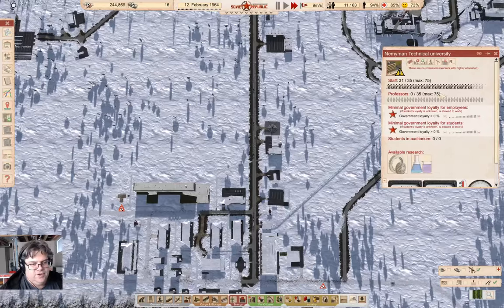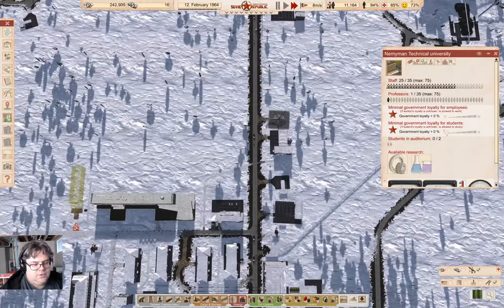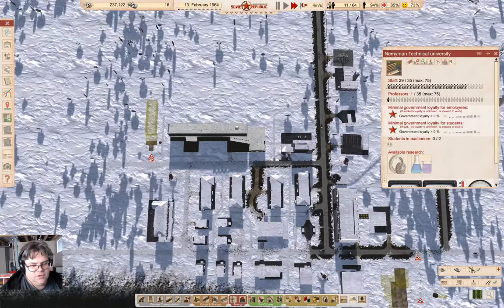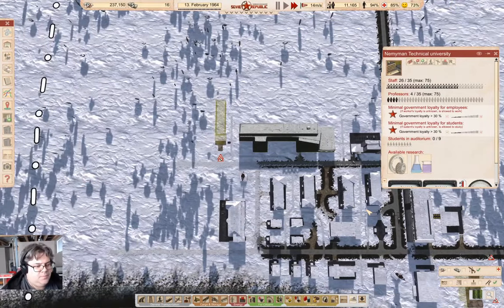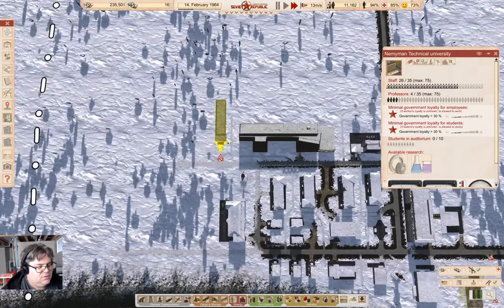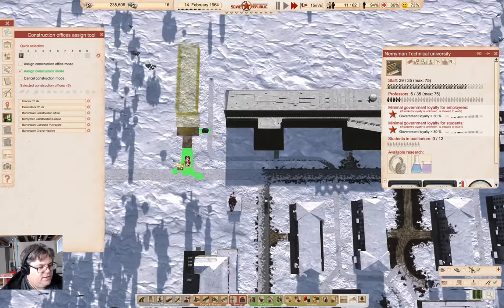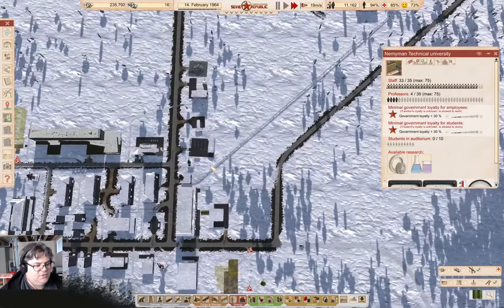How's this doing? No professors. Now we've got professors. What does government loyalty look like? What if I make this 30%? Does that change anything? No, we don't have any students either. What if I go ahead and build this? If we build the residence, we might be able to siphon some students from elsewhere.